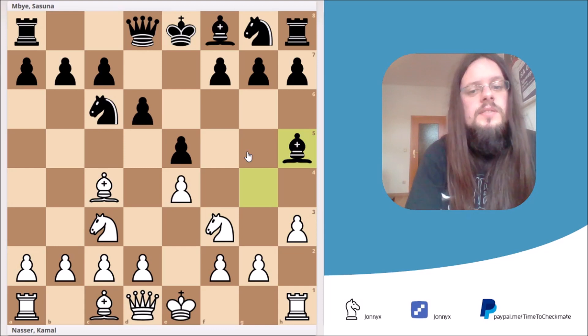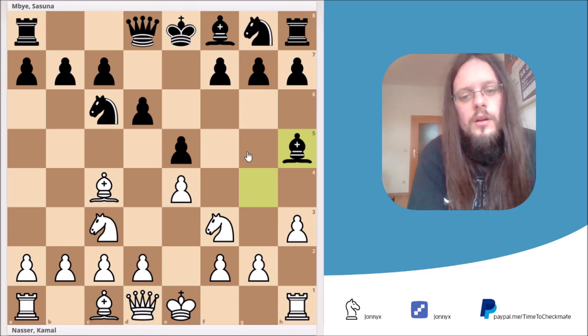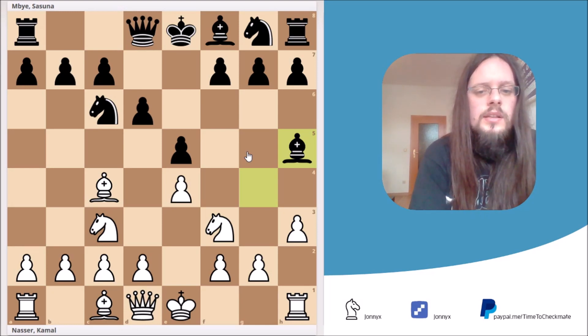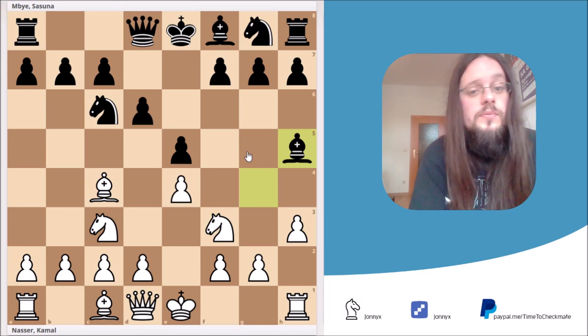I would advise you to pause the video and try to figure out what white's best move is in this position. I give you 3 seconds to pause the video. Well, I hope you all found the solution. If not, that's not a problem — I will give you a little hint. The hint is that sometimes it's even worth sacrificing a queen even if you're only winning a pawn. With that hint, I'll give you 3 seconds again to pause the video if you need to.